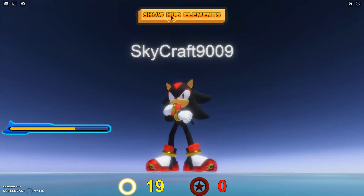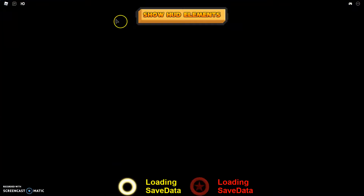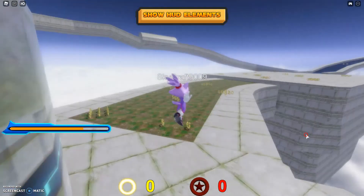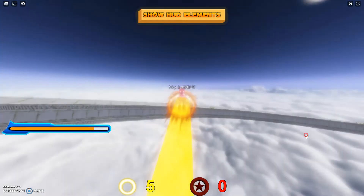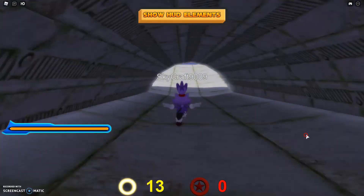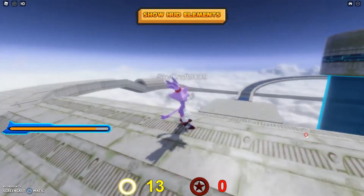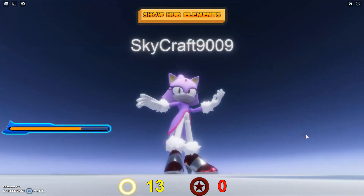So basically, Shadow, Blaze, Sonic — anyone who can boost can do this. Like Blaze — she can double jump boost without any problem. And you cannot do this technique with spin dash either. I've already tried this, and it only works with people who can boost.